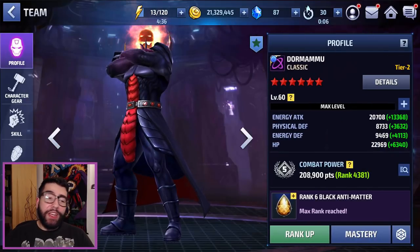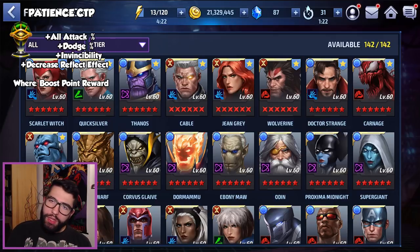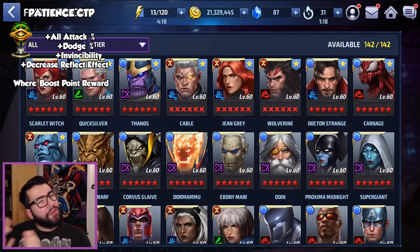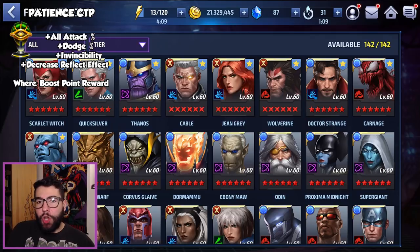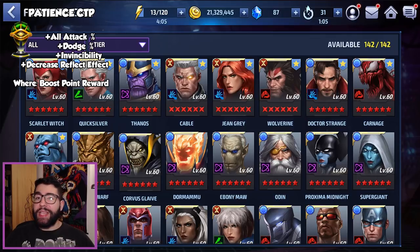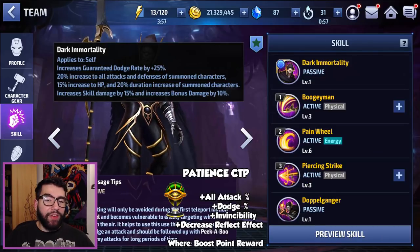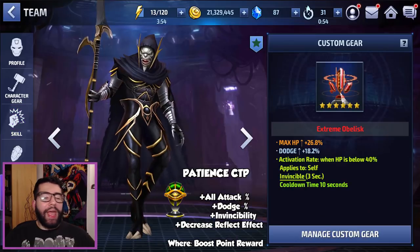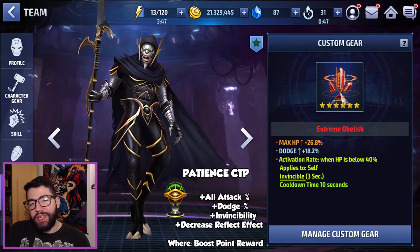Next up is the CTP of Patience — the green eye-looking one. It gives you very similar stats to Transcendence but is more defensively oriented, roughly a 50/50 split: all attack and reduced reflect damage incoming on the offensive side, then dodge and invincibility on the defensive side. Dodge is really the keyword here. You should pair it with characters who already natively have dodge, because getting dodge on an obelisk usually means sacrificing other stats — like with Corvus, where I had to give up offense for max HP and dodge.